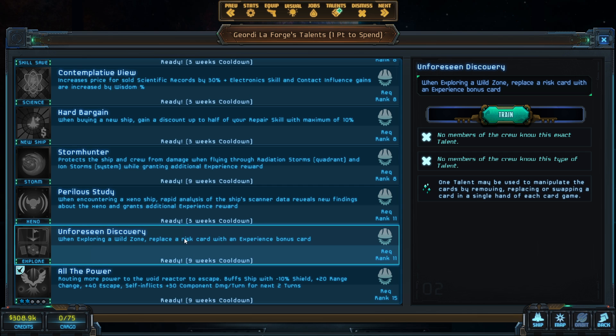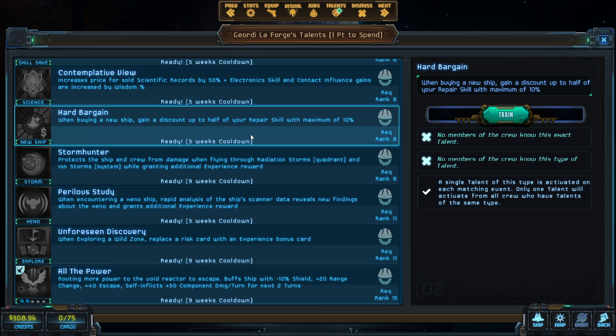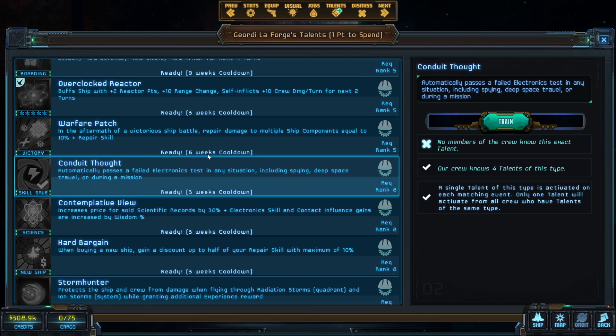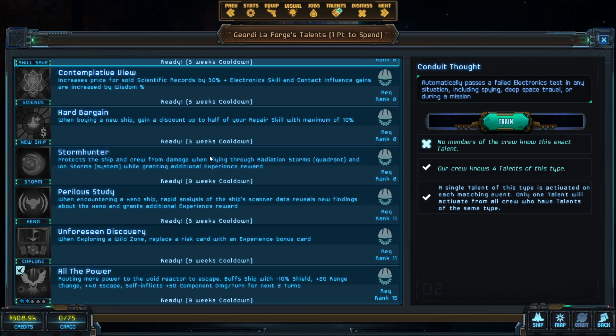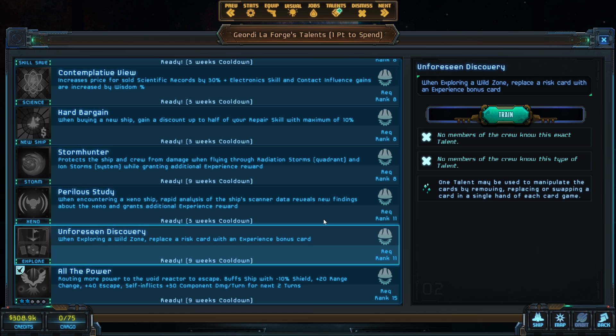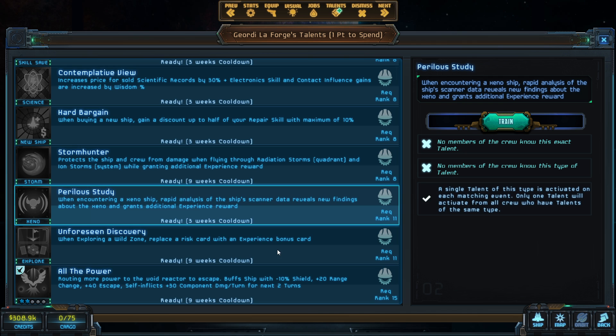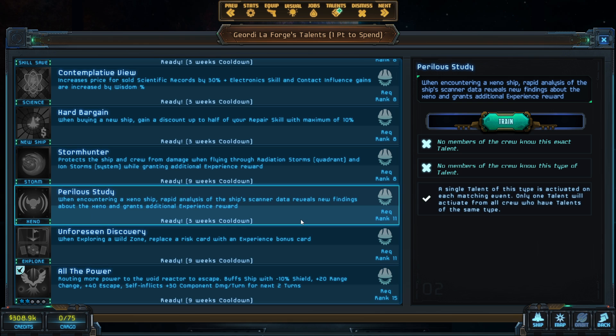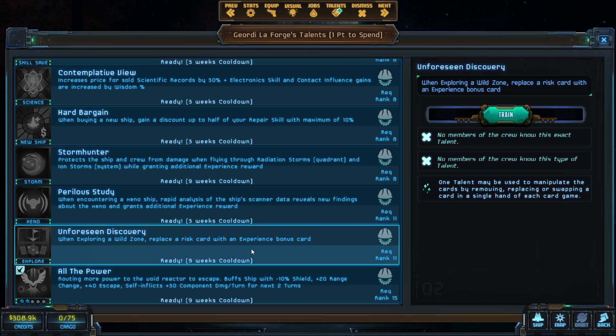For the next crew member, let's take Unforeseen Discovery. We'll eventually want Hard Bargain but we can retrain for that. I'm not really doing much here — you probably shouldn't just blindly pick a level eleven talent just because you hit level eleven, but I'm being lazy. I'll take the card game talent since I'm pursuing discovery.